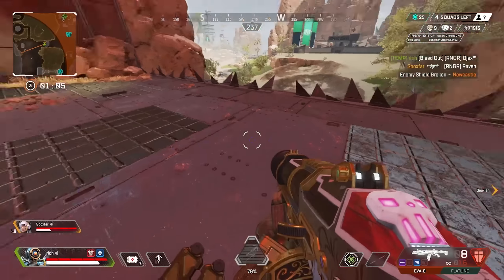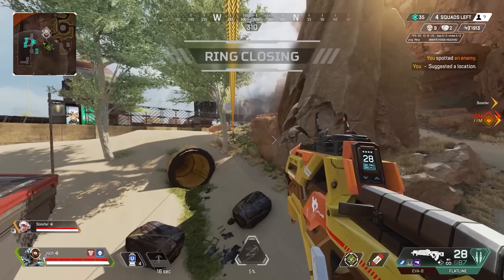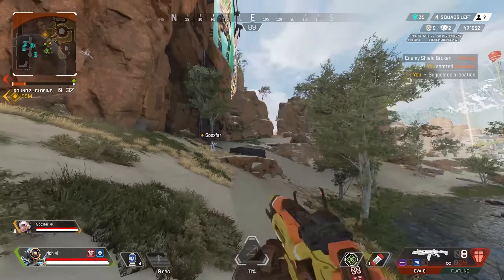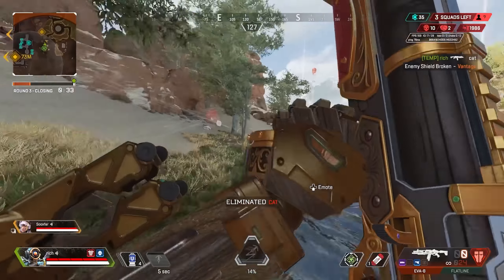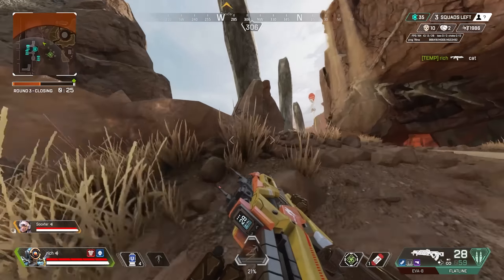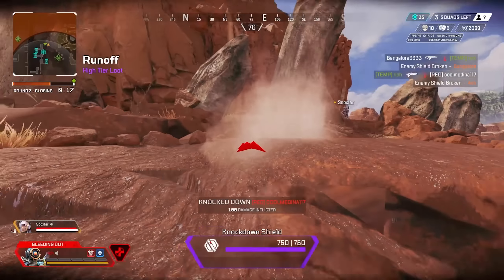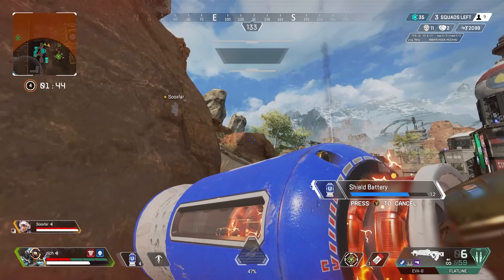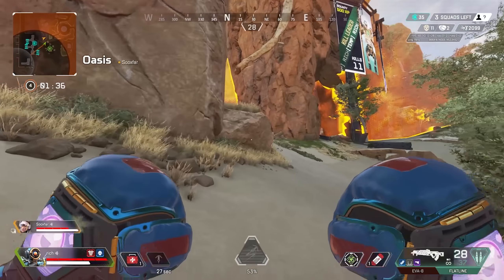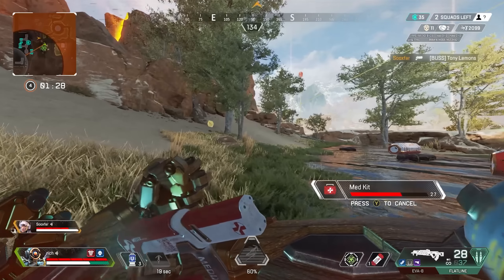I need a bolt. I've got a few. Where are my bullets? This thing fires so fast. Oh, so if you have gold knockdown, I get healed more. That's right. Nice. Please tell me you have shields. Why did you not pop a bat in that whole time? You had like a 30-second time frame to pop a bat. I get scared.